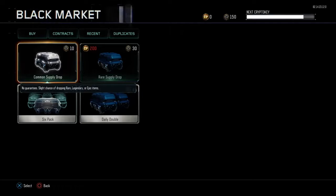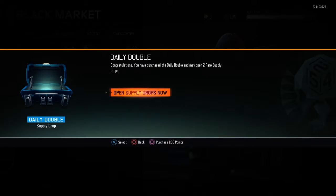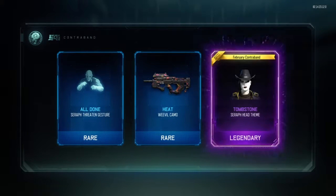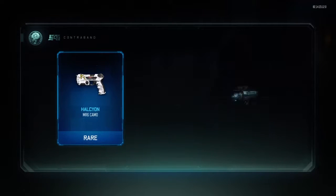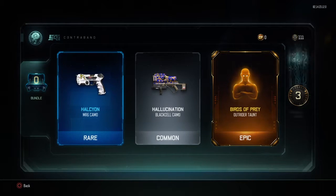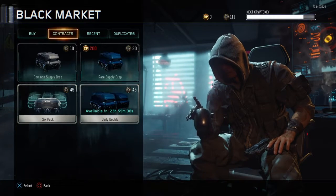I have a daily double so I'm gonna open this one for you guys — hopefully we get something good. All done. Heat Tombstone and a second supply drop. Hellcon, Hallucination — oh, Birds of Prey, let's go! Let's see if any of those are any good.